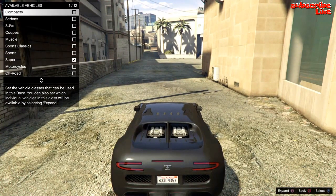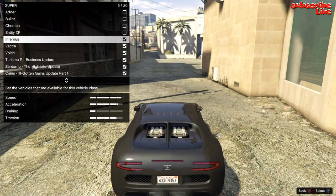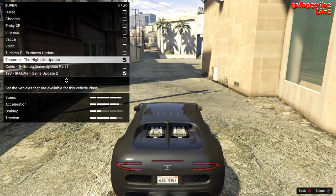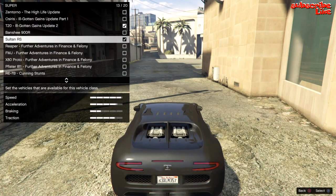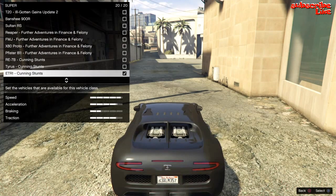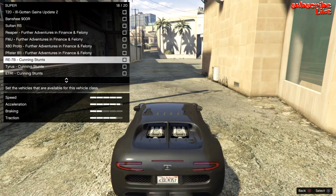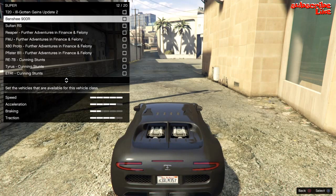Okay, go to Available Vehicles, go down to Supercars, hit Square to expand, uncheck all of these except for the one car that you want. For this I'll choose the Banshee 900R, because you can't get that vehicle in story mode — that's only an online exclusive. So I'm going to choose the Banshee 900R.